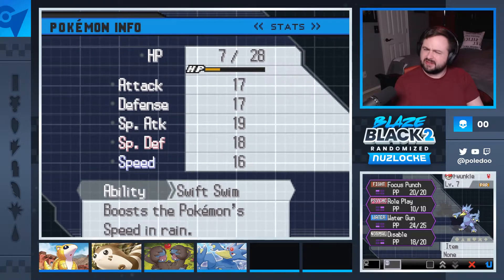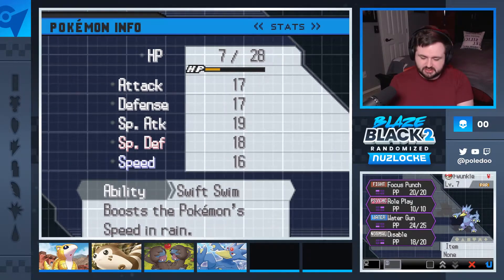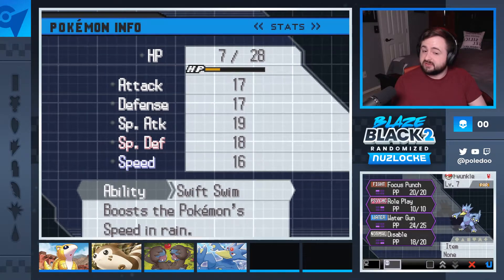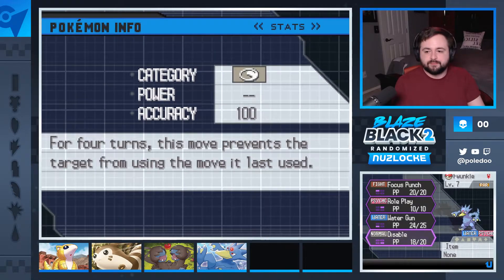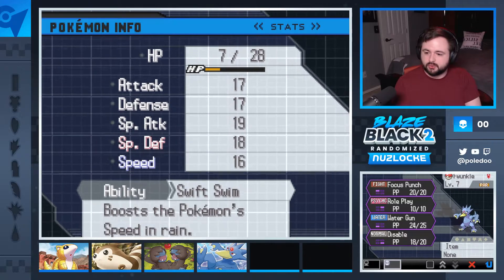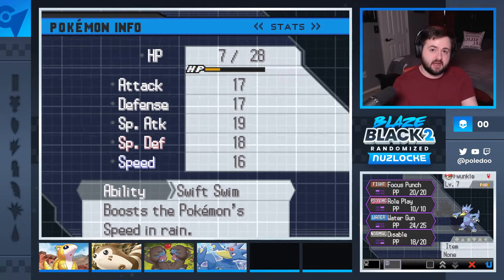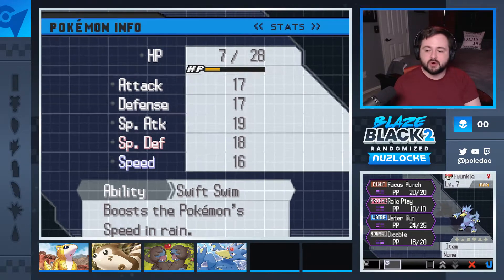Sassy nature — I don't think that's bad for a Golduck. Of course it's now a Psychic type. Psyduck evolves into Golduck at level 25 in this instead of whatever it was before. Swift Swim ability — it could have been Cloud Nine, Swift Swim, or Damp. The hidden ability is now Damp instead of Swift Swim. Compatible with TMs Aura Sphere, Wave Crash, and Power Gem. No stat changes, but we have Focus Punch and Roleplay — user mimics the target's ability. And Water Gun and Disable.